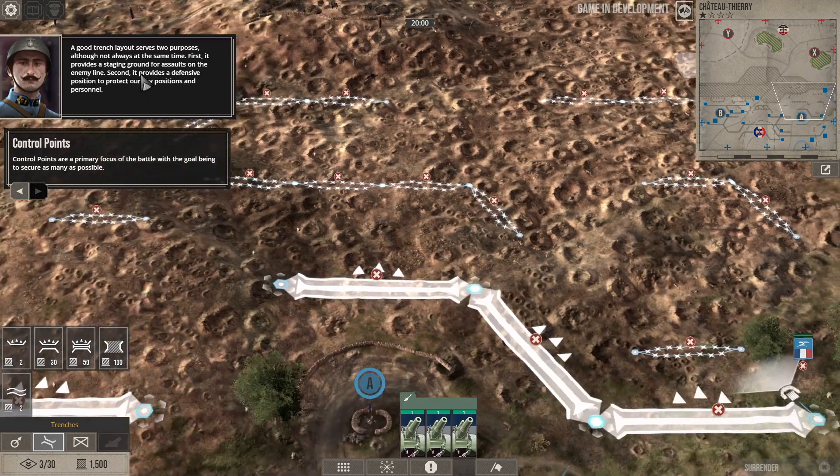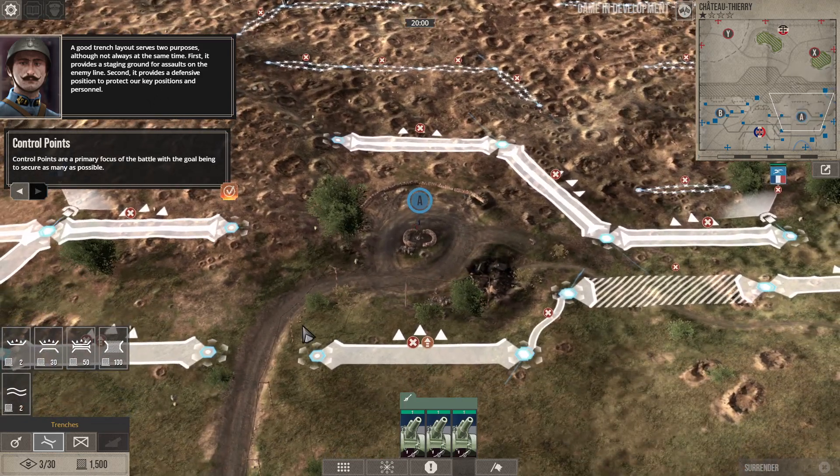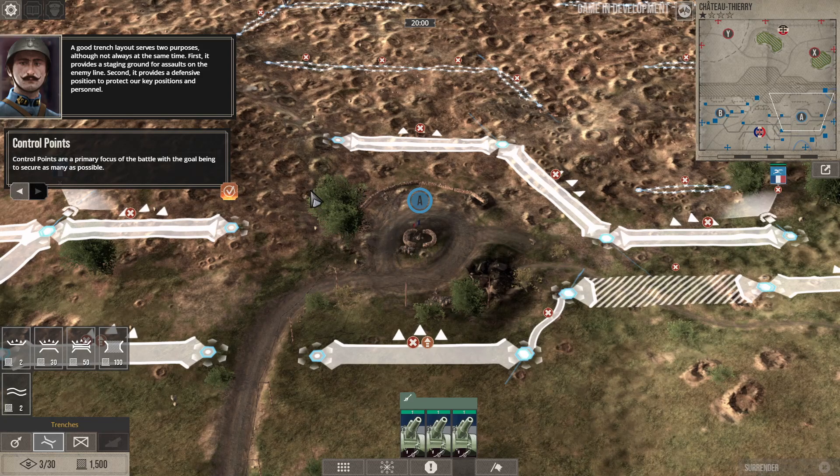Using scouts or observation balloons to view the enemy lines can reduce casualties. A good trench layout serves two purposes: first, it provides a staging ground for assaults on the enemy lines; second, it provides a defensive position to protect key positions and personnel. Control points are a primary focus of the battle — the goal being to secure as many as possible. We have two control points plus our command post.